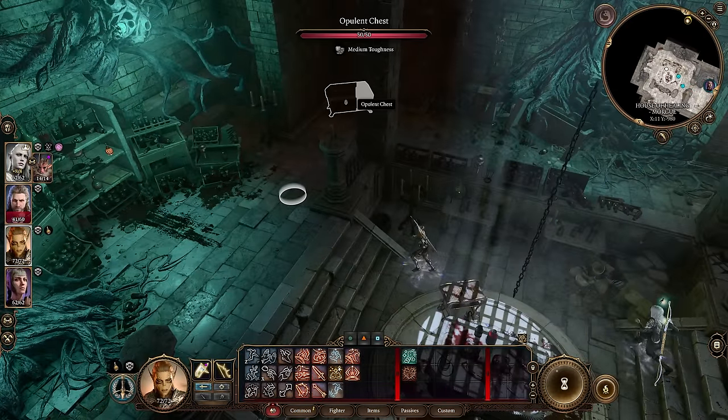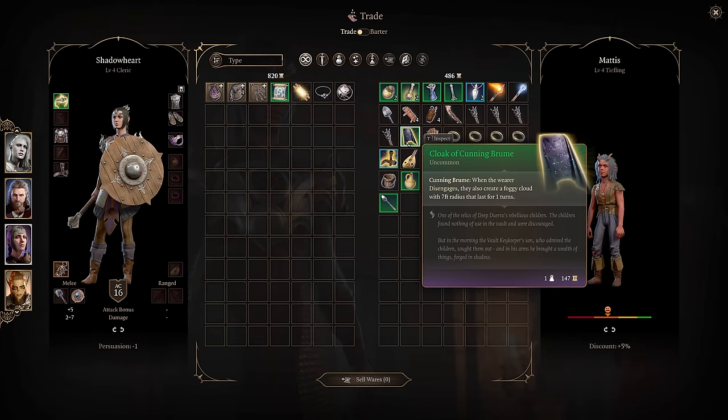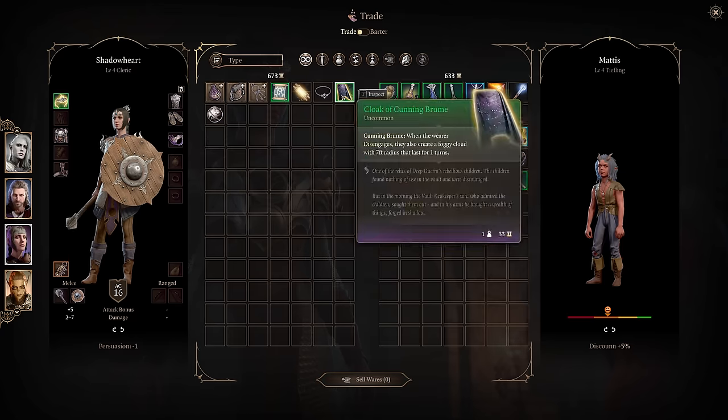To get the Eversight Ring, head to the Morgue in Act 2, just west of the House of Healing. The Cloak of Cunning Broom can be purchased from Mattis at Last Light Inn if you convinced Roland to stay with the grove in Act 1 and helped save the tieflings.